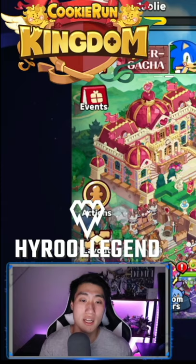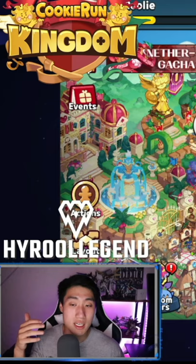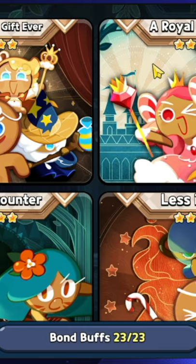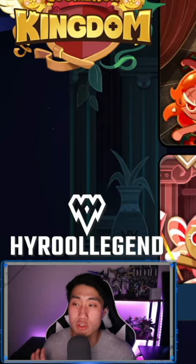The fourth method is going to be the Sugar Gnome Laboratory. The fifth method is going to be your bonds. This is something that we all overlook a lot, but bonds are going to make a huge difference when it comes to your attack power.